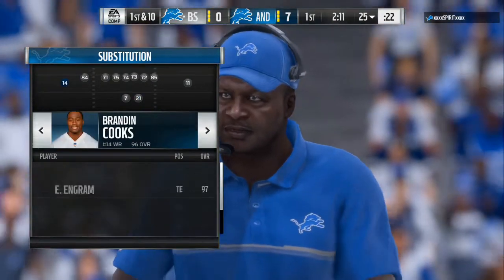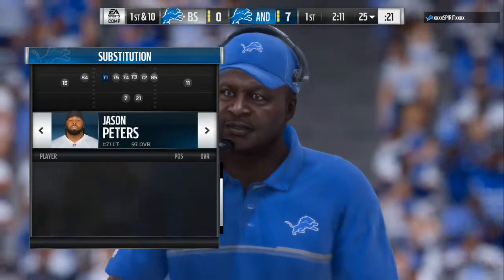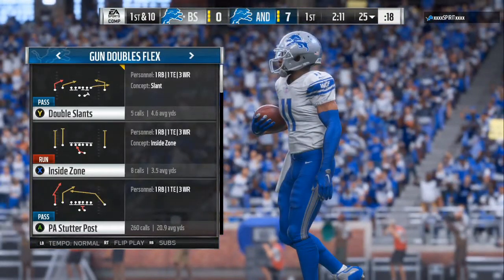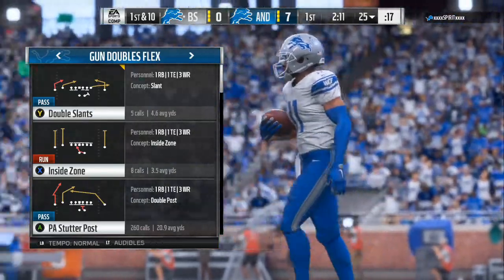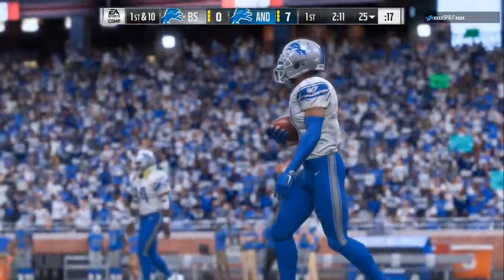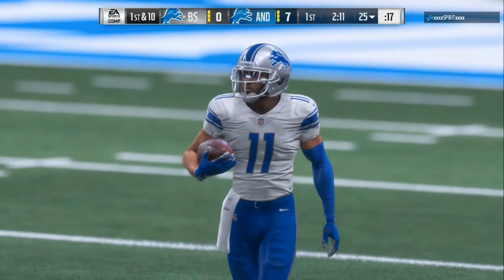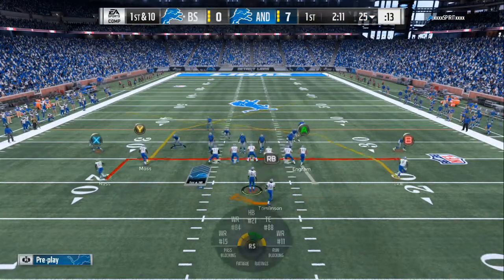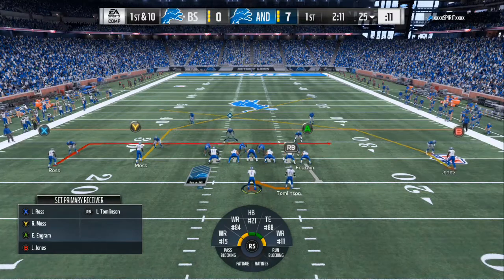We are in the Gun Doubles Flex — you can see me making my adjustments. Now it doesn't matter if you got speed over here or not, but we're in the PA Stutter Post. You can see me freeze the screen: Green Bay Offensive Playbook. Two easy adjustments, and after you run it two or three times you can pick up who he likes to user and then make the third adjustment. First thing you want to do is max protect, put the X receiver on the end route, streak your A receiver which is your tight end, and leave everything else how it is.